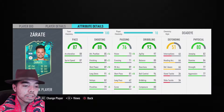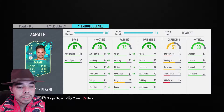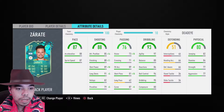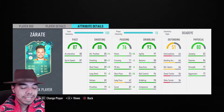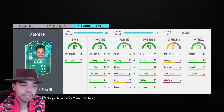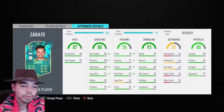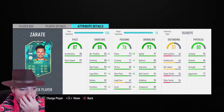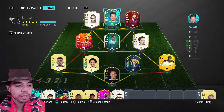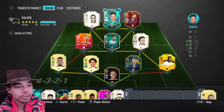Agility 97, 95 dribbling, 94 ball control — this is stuff that would normally be affected by Sniper, but we're not doing that. The one thing to watch out for is only 80 composure, and then 84 stamina, 77 strength. Is Deadeye the best chemistry style? I'm not exactly sure. I think the passing is important, but I might switch. I was actually going to go with Hawk because that boosts strength as well as pace, but let's try Deadeye first.